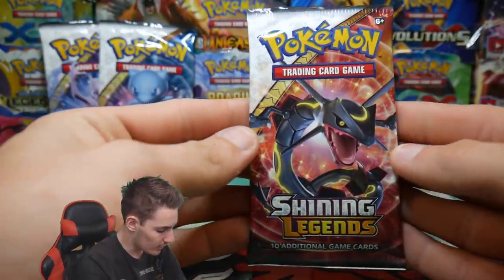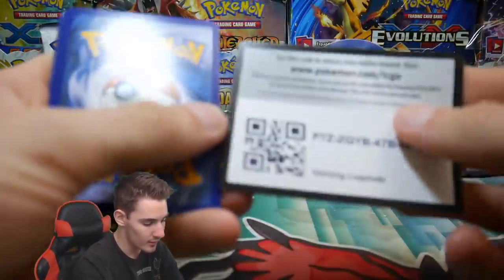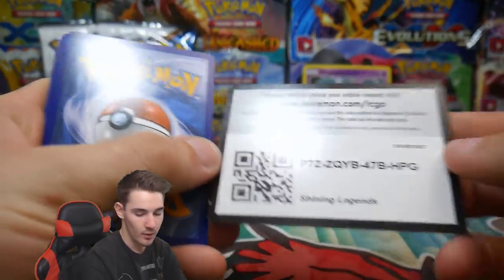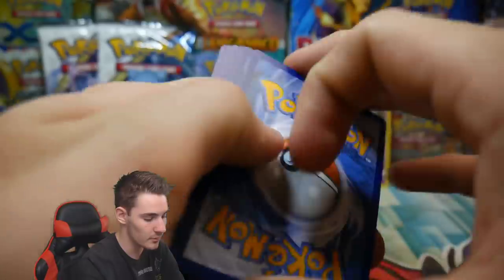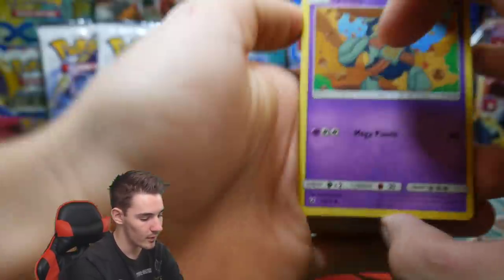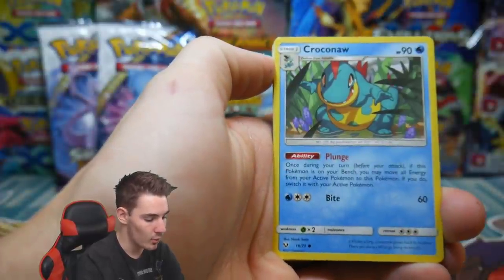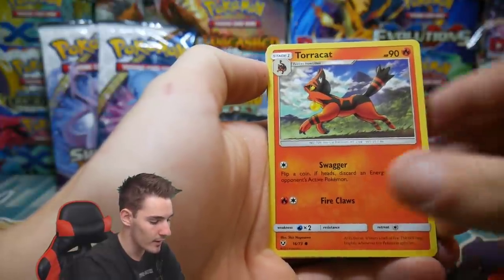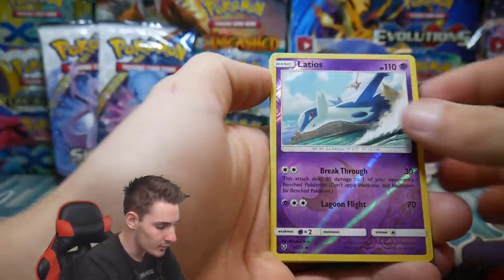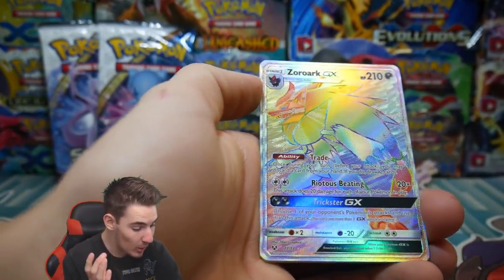We're gonna leave Mewtwo for last and go with shiny Rayquaza first. There's a code card for you guys. I'm not sure if there's a card trick, so I'm just gonna go through them. We have a Golett, a Voltorb, a Croagunk, a Scraggy, a Togedemaru, a Latios Reverse Holo — that is a rare — and we have a Zoroark GX Hyper Rare.